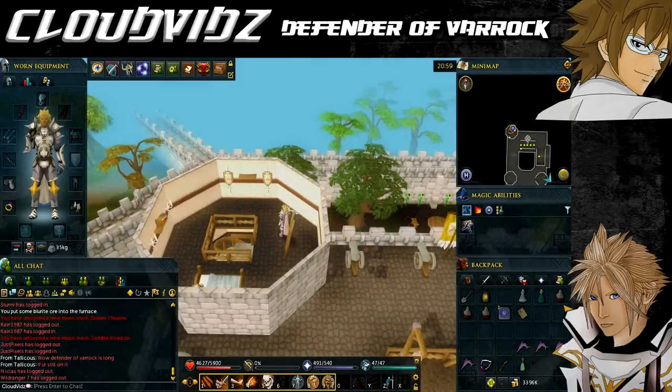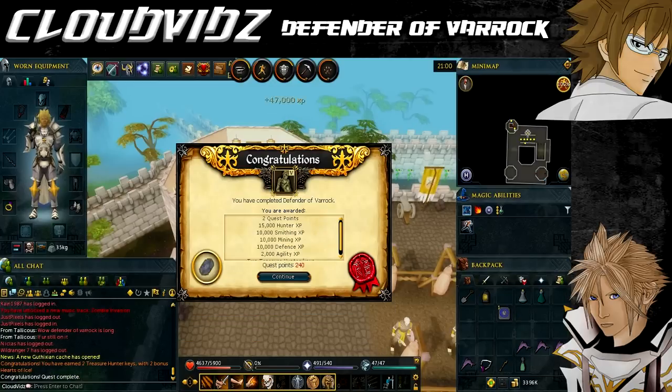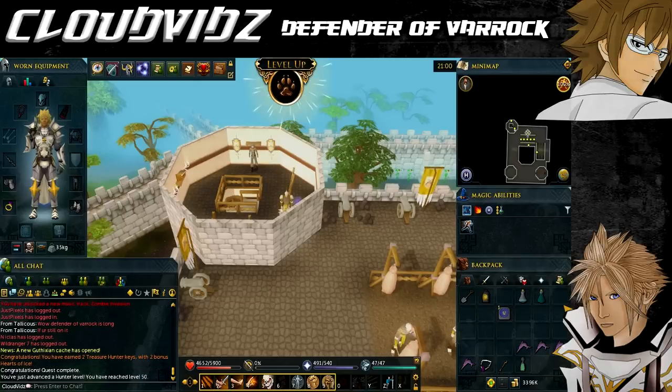After the cutscene you'll find yourself next to Captain Rovin. Talk to him to end the quest and he will thank you - congratulations, you've completed the Defender of Varrock quest! You are awarded 2 quest points, 15,000 Hunter experience, 10,000 Smithing experience (plus an additional 1,000 Smithing experience for giving the blind dwarf a red berry pie, which you can do at any point), 10,000 Mining experience, 10,000 Defence experience, 2,000 Agility experience, access to the Chaos Temple dungeon where armoured zombies count as a slayer assignment, 5 Kudos in the Varrock Museum, a 1,000 experience lamp from Historian Minas on the first floor, 2 treasure neckties, and 2 hearts of ice.